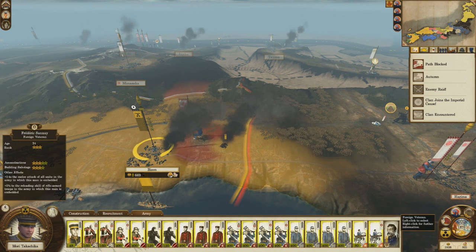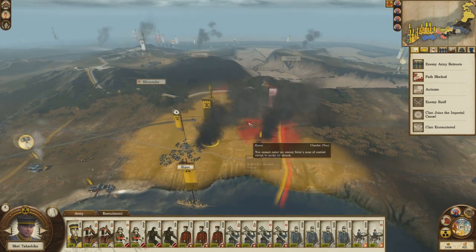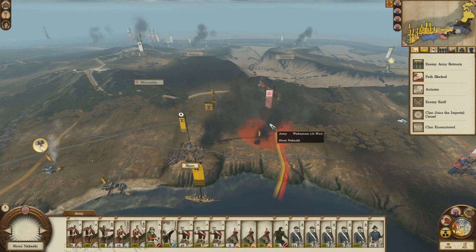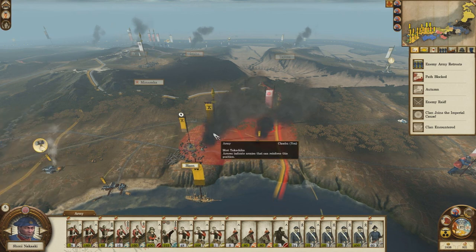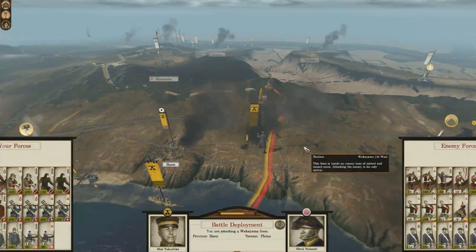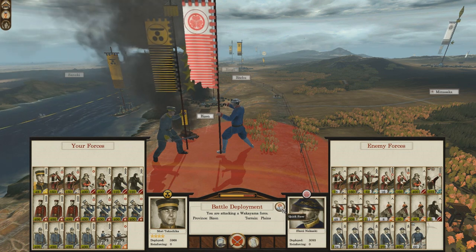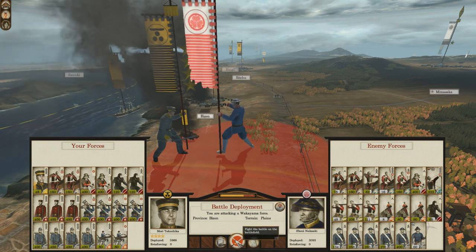It won't let me select the veteran to go out with the army, which has always been annoying. He's retreated - okay, I've had enough of him sitting around. What's he got? Lots of cavalry. We can deal with him. Let's save there in case we have some FPS issues. Check and resolve. And let's go.